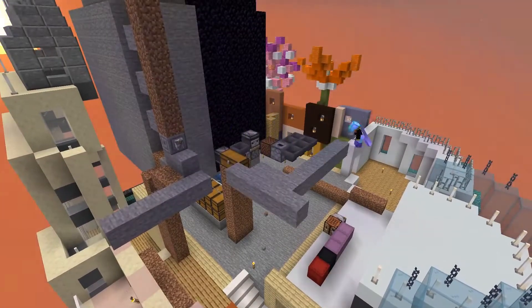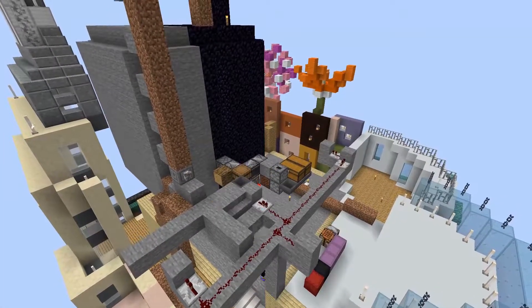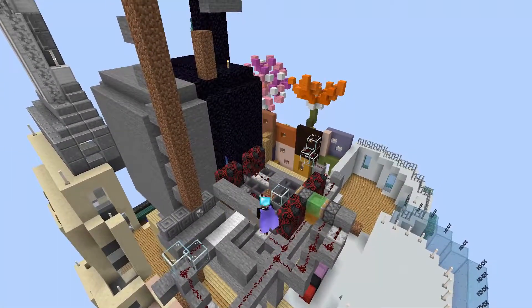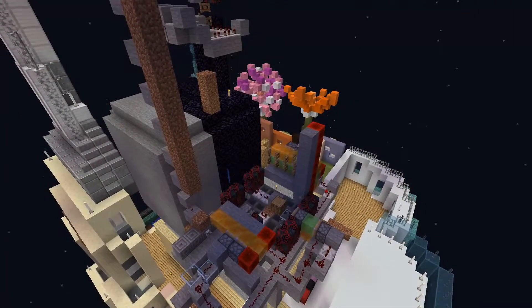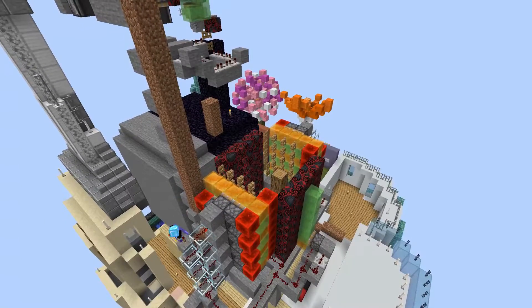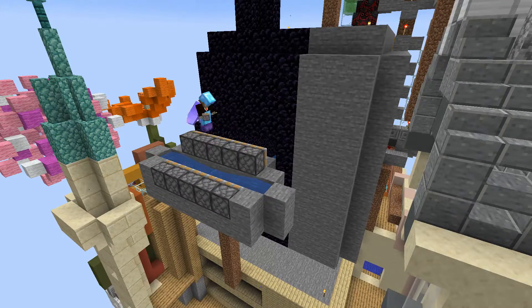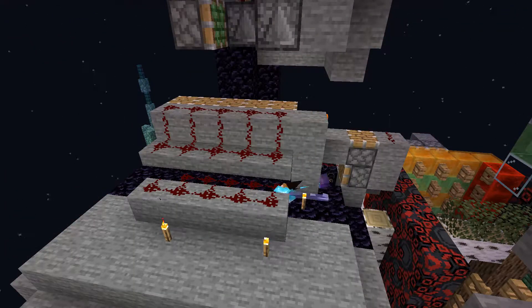After finishing the blast chamber and the TNT duplicator I built the tree growing area. Just like the other farm the leaves are broken so the farm sustains itself with saplings. The only problem is I have to continuously supply it with bone meal, but I have other farms that produce that. Since I already have built a TNT duplicator I add a stone farm and a concrete converter to the blast chamber.